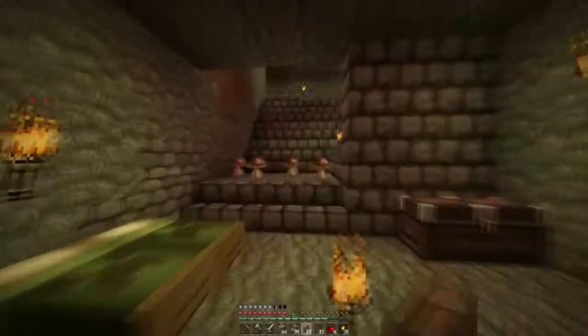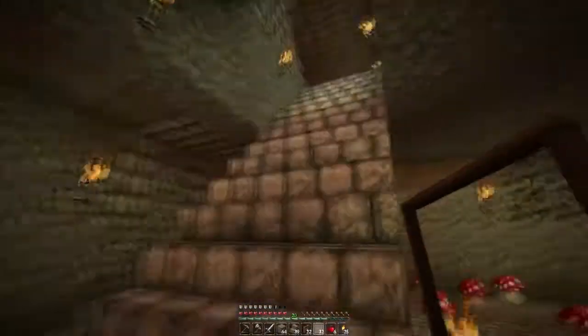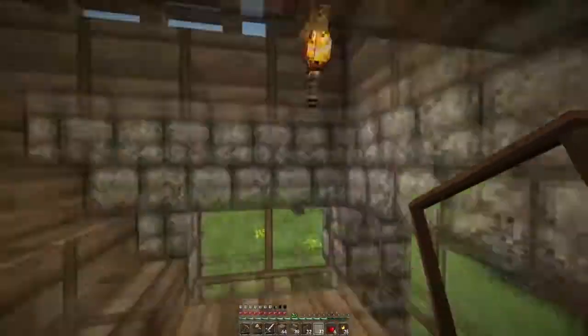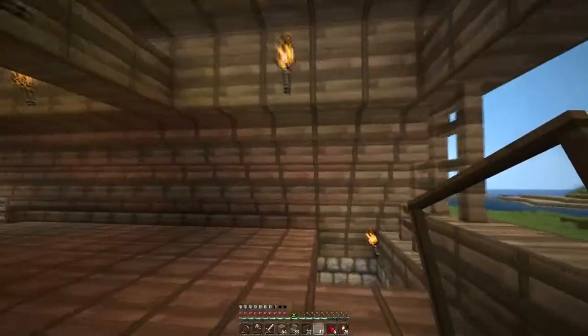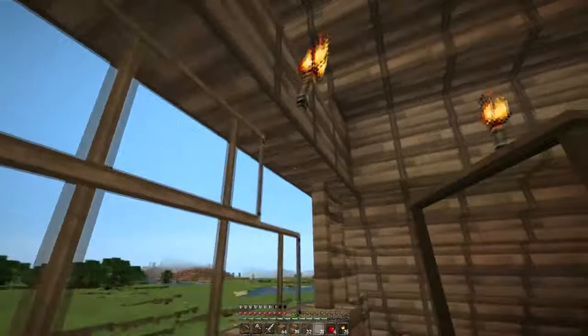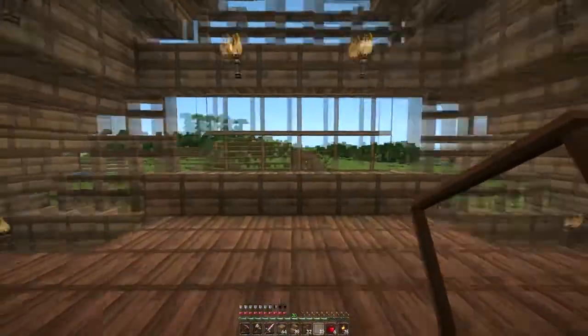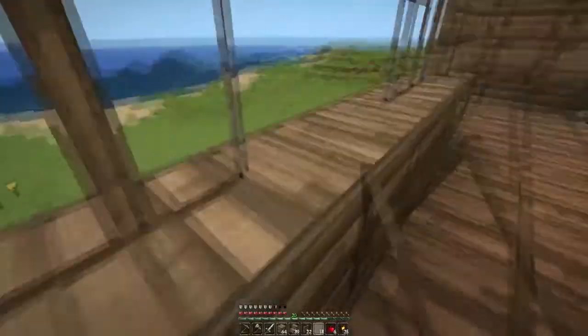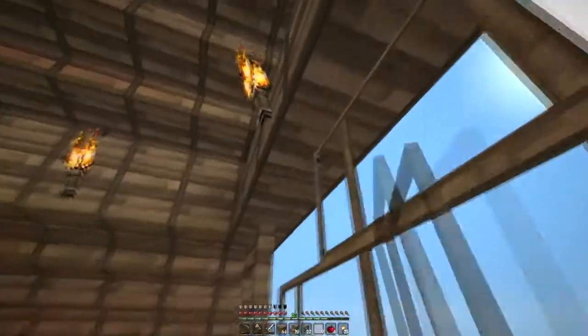I've used up almost every single piece of wood I had saved up, but thank goodness I've got a tree farm to take care of that. I tried using my silk touch pick to pick up glass panes but it doesn't work yet — I think that's coming in 1.3. Now I can fit through because it's one block wide, but spiders can't, and skeletons will never be able to shoot through the glass, so that's a non-issue.